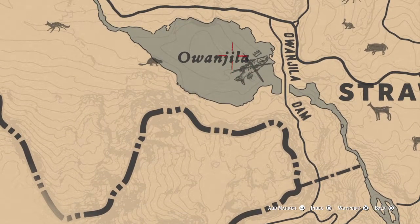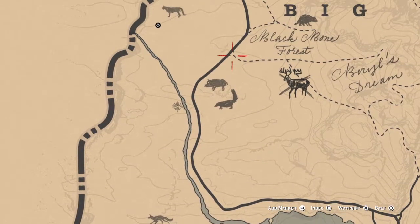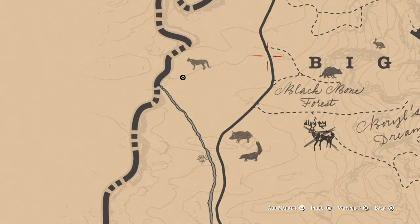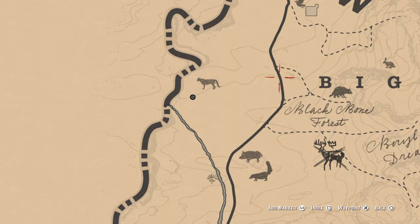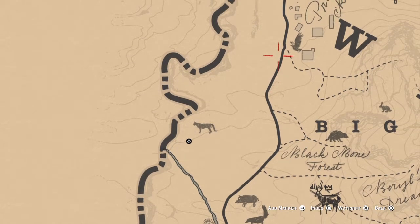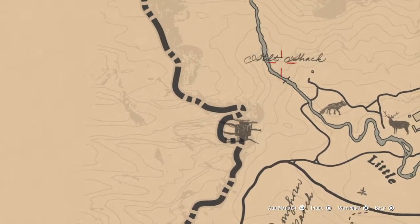On up here is going to be the legendary smallmouth. Right there is the legendary buck, and here's another trapper location. Also, if you're doing the master hunter challenges, I had a lot of trouble finding cougars to kill with a bow and arrow, but pretty much every time you go across this section of trail a cougar will spawn, so that's a good place to get that done.